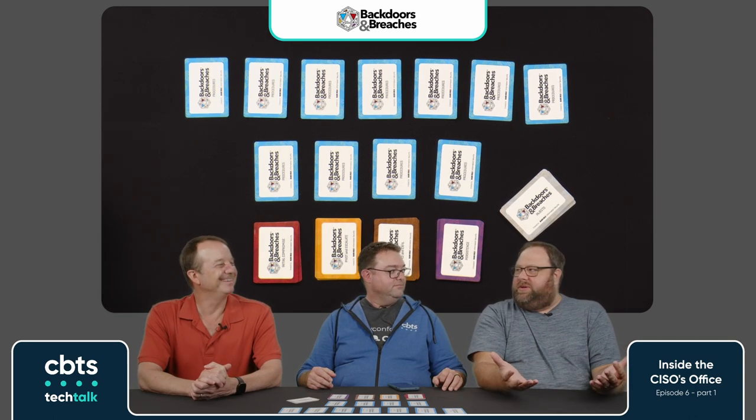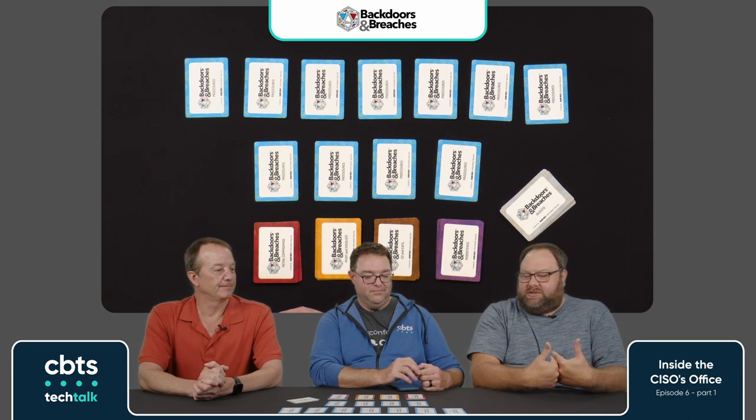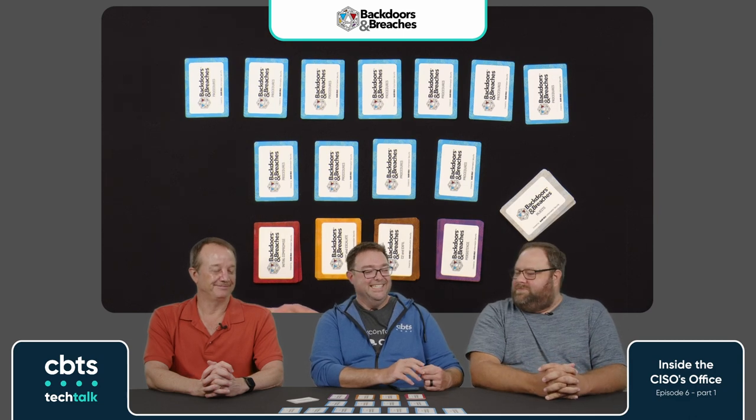We're going to do all of that today with a fake company. Ryan's got something: he's the CISO of Hamrick Real Estate, of course, because it's about him. This would be a great way for us to test our incident response capabilities and our plans, assuming we've documented that — following our previously documented plan, because we're a good company.